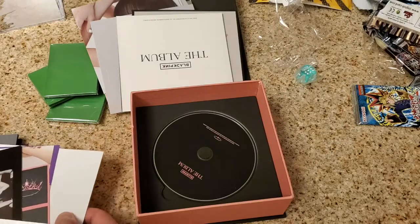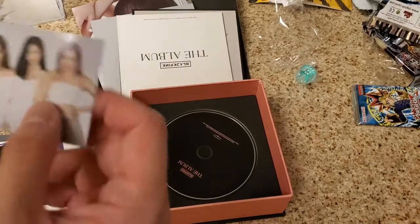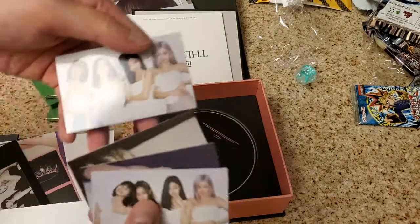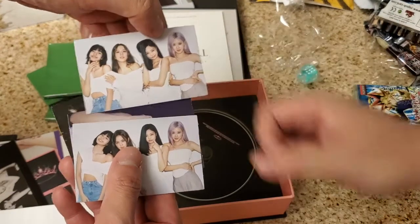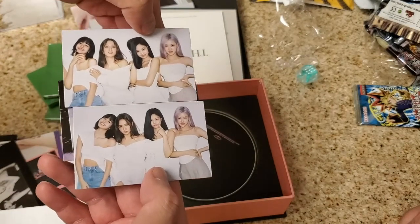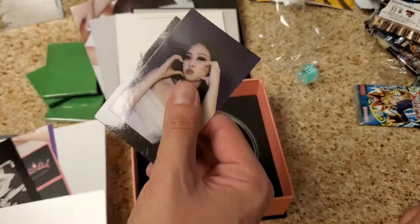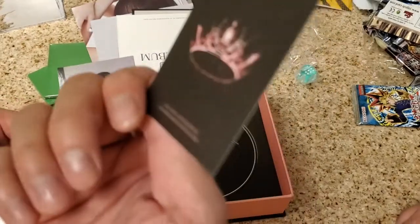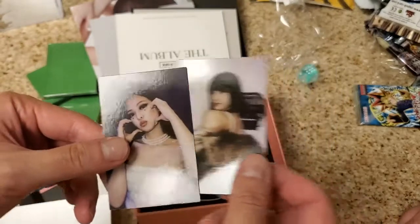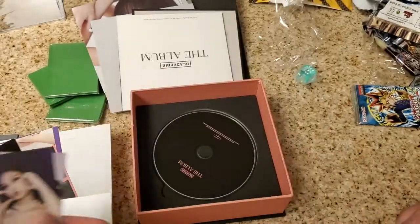Now we have a bunch of stuff kind of scrambled all over the place. So we got two of the same group card. Maybe this is the Target exclusive because it's a group card - actually it's not the same, they're wearing the same thing but they have different poses. I think that might be the Target card exclusive. And then we got a Jennie. Nice. And a Lisa. Very fierce makeup. Alright - so we did pull a Jennie. This video is a success. We did it y'all.